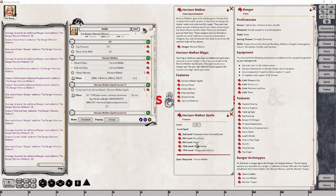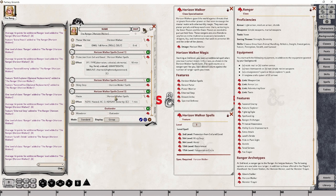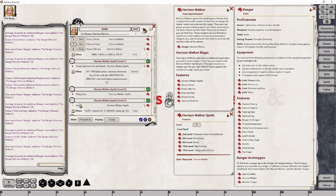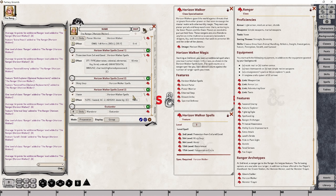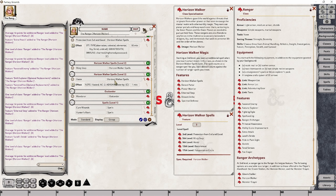At Ranger level 9, we are gaining access to the Haste spell. We'll want to simply drag and drop this into the existing Horizon Walker spells group and ensure it is set up and ready for use. Everything else about it looks to be all set, so it's ready for our character to make use of.